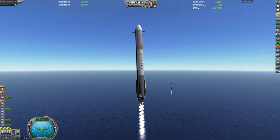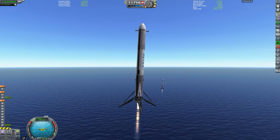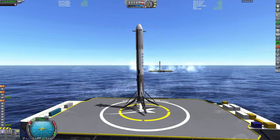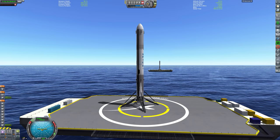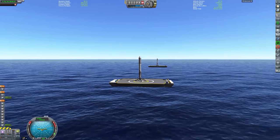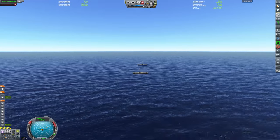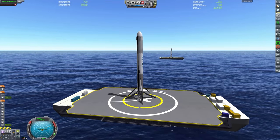Coming straight down over the drone ships — three engine burn, then switching to a single engine burn just to touch down, hopefully successfully. And you can see them both there: two drone ships, two cores, touchdown on both. I've done this a bunch of times, but each time I need to completely reconfigure the entry velocities, the entry angles, and all the variables needed to achieve a landing like that. Both Falcon Heavy cores recovered successfully.